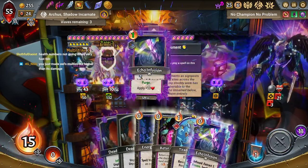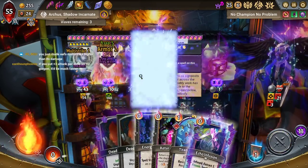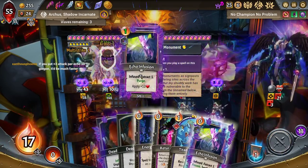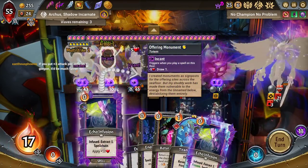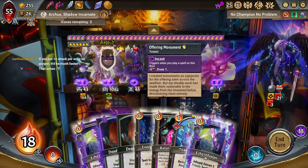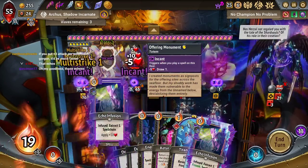NGU, correct. I mean, I picked Stygian because what character makes more sense here than Stygian? A run where you go, man, I hope I can get rid of Tethys. Put a plus 3 attack per echo on Gorgon and it'll be much faster. True. I'll keep my eyes peeled.